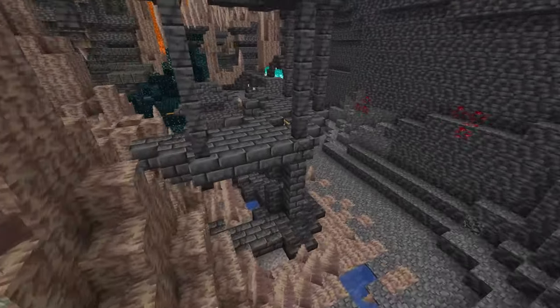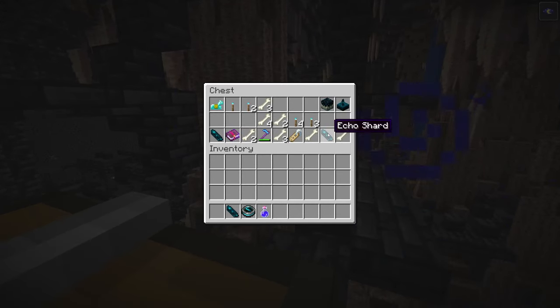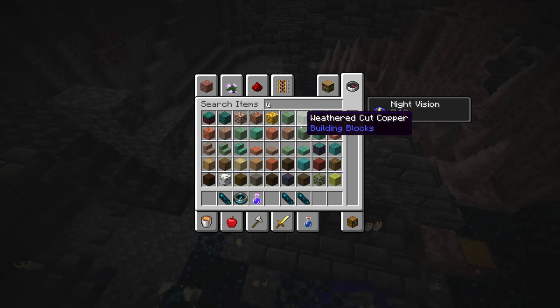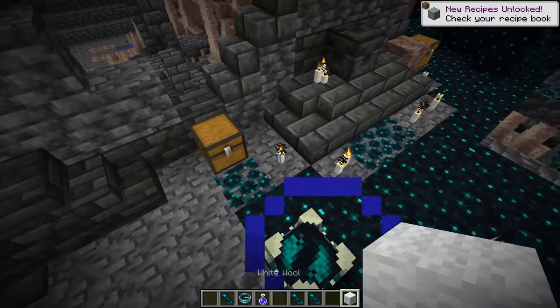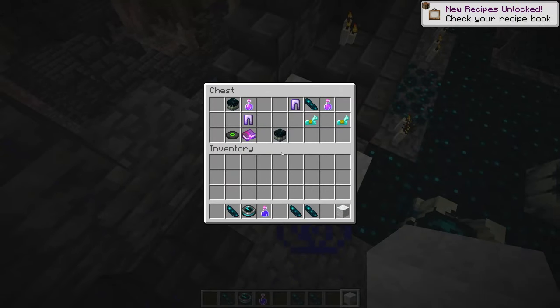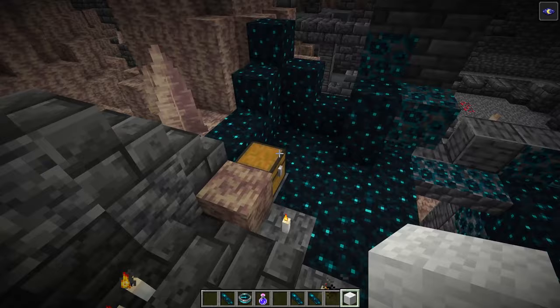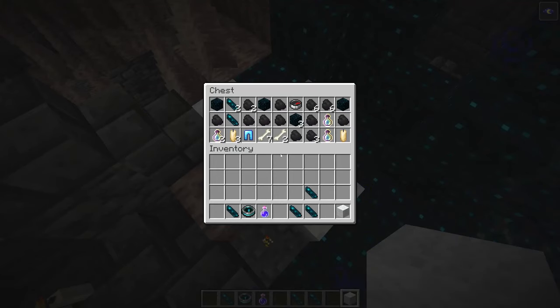Next up in these ancient cities we have some brand new very exclusive loot. You're only going to be able to find this in the ancient cities — it's the echo shard. You're going to need eight of these echo shards and also a compass to craft the brand new recovery compass. The echo shards are going to be in these chests, so you'll have to go through multiple chests to get enough, which is definitely going to be a bit dangerous as you try to avoid the warden.